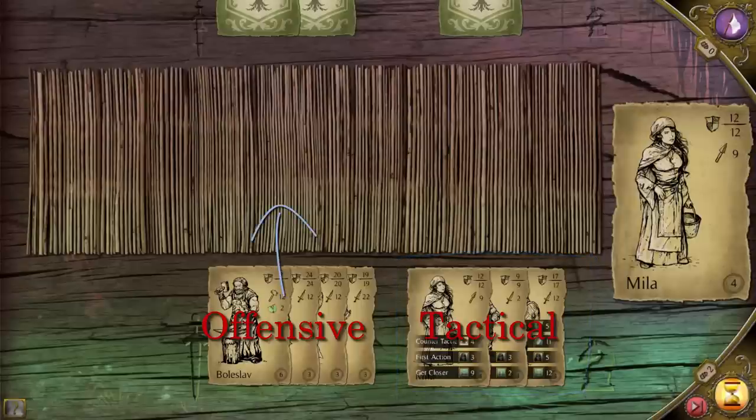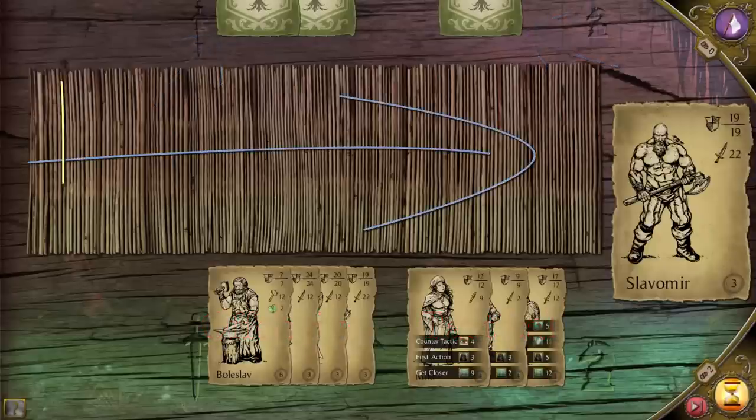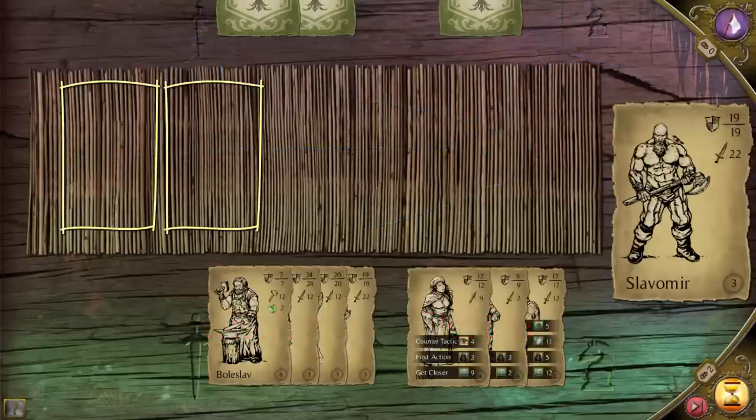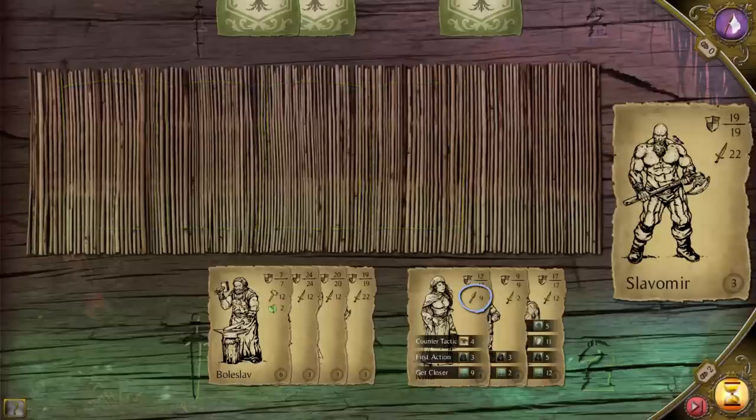Offensive cards are used for straightforward attack, and tactical cards offer support moves that can be played either on your own cards or the opponent's. Cards are placed on the table from left to right and land on the end of the table, unless you have a pointed weapon or special skills that can allow you to move up a space.